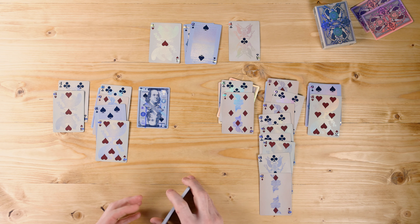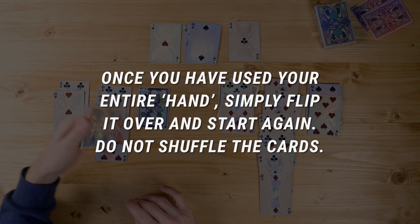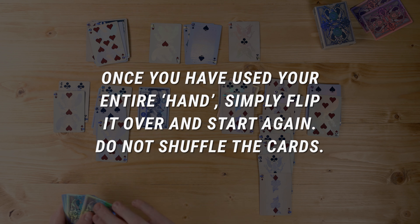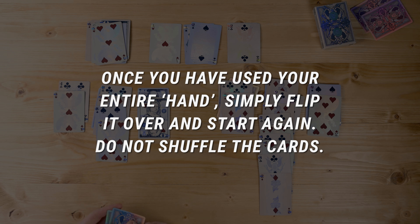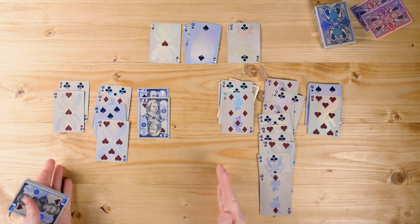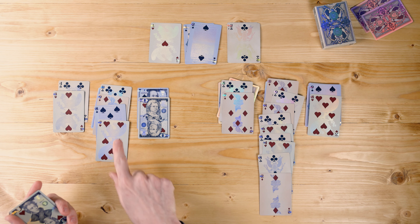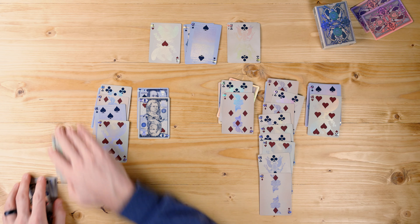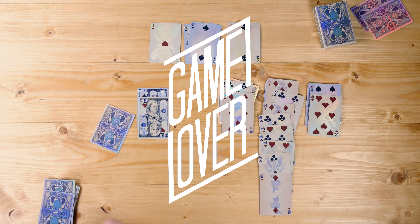Once you go through your hand and you cannot go anymore, you flip it over — do not shuffle it, do not mix it up, just flip it over and start your three-card draw again. If you cannot play any cards, can't move any of these, can't use any of your pile because you're doing three at a time, you are stuck — you've lost. The game is over, you gotta shuffle and do it again.